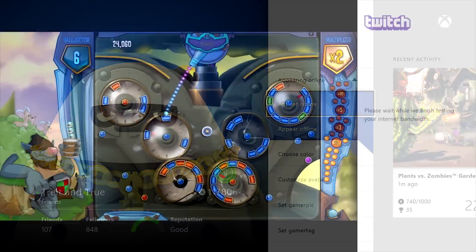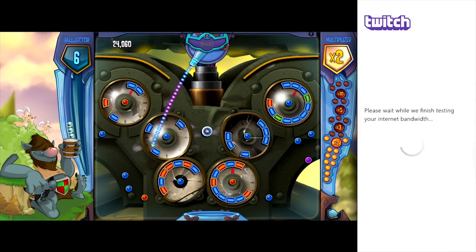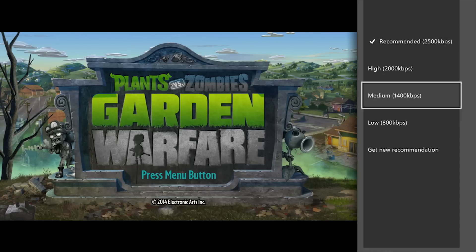When you launch Twitch to broadcast for the first time, Twitch will perform a quick test of your network to determine the best quality bitrate your connection can handle. If you want, you can always manually choose your desired bitrate, or even run the test again if you've upgraded your broadband connection.